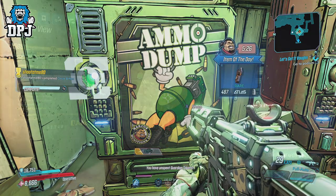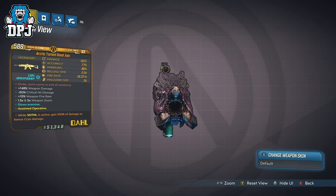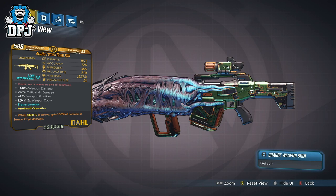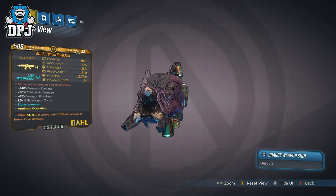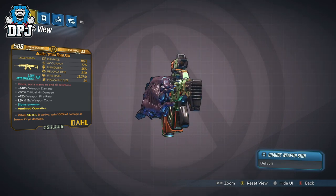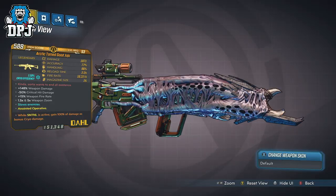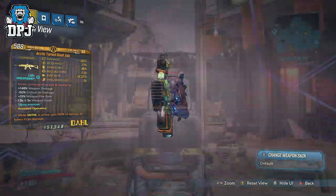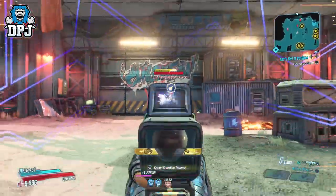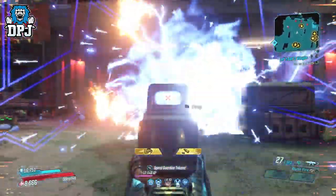Let's start with the newest addition to the Dahl family and that is the Good Juju. The Good Juju drops from the Rampager and also from Walton and the Valkyrie Squad within the Maliwan raid. This gun is a reference to the Bad Juju from Destiny. It drops offering all element types and is a 4-round burst weapon. Kills reset the magazine, meaning you can constantly keep firing as long as you're getting those kills.